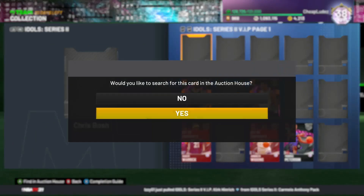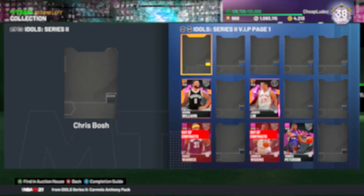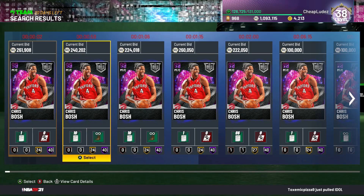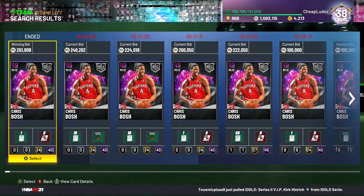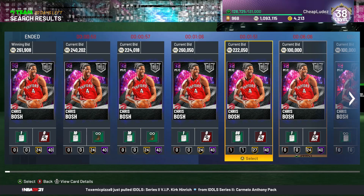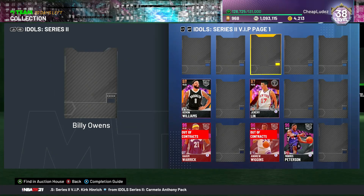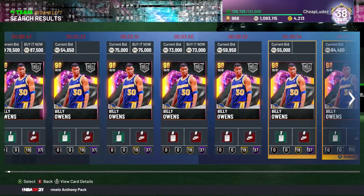Chris Bosh is very good on next gen and pretty good on current gen as well, but he moves kind of sluggishly — similar to Garnett, who kind of feels like he doesn't move very well. Is he worth 300k? Probably in the grand scheme of things, but I would hold off. I think his price is going to drop a lot, especially because he's not a lock-in card. If you're interested in him, hold off.